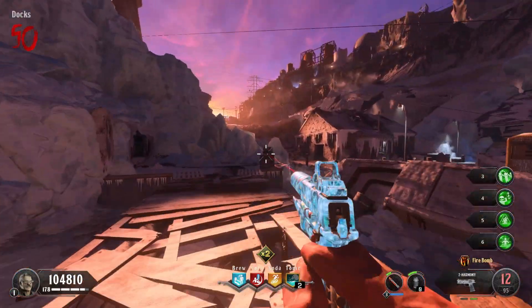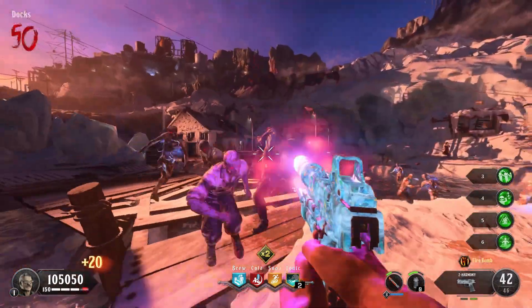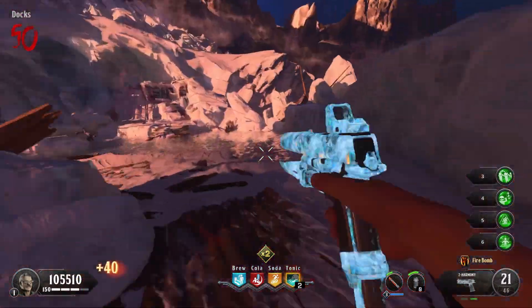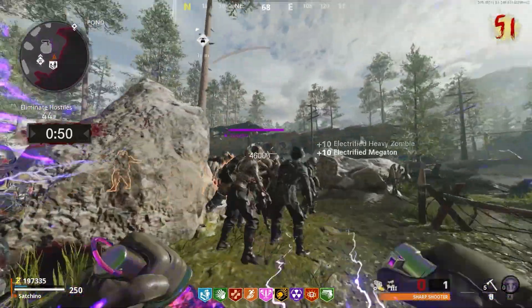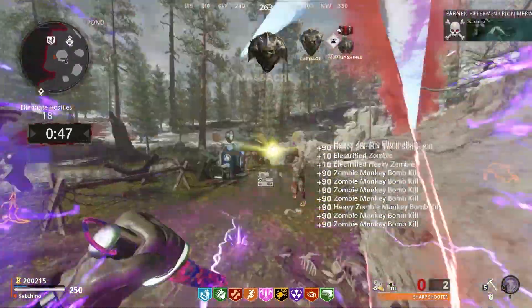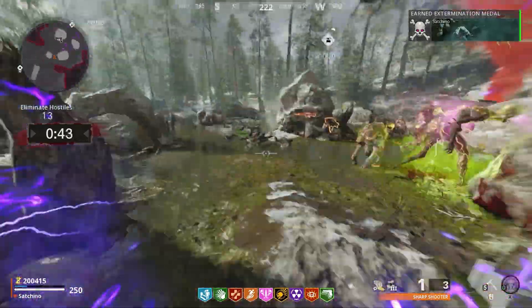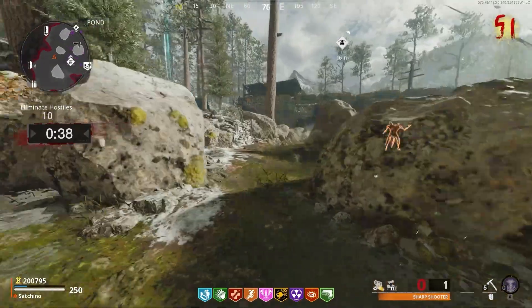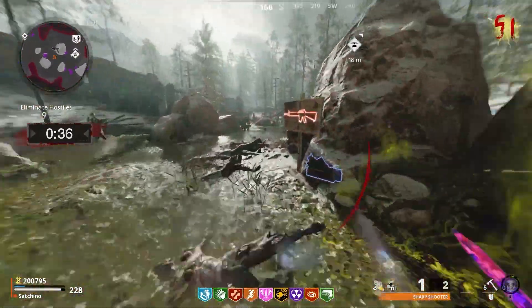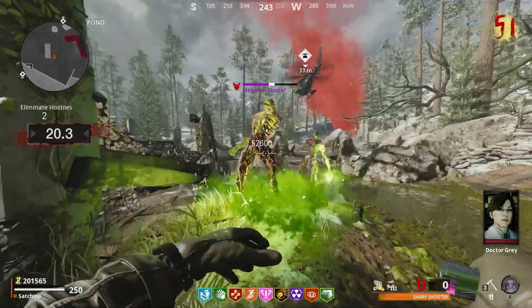In today's episode of 'How Long Until Satch Destroys His Mental Health,' I'm going to be attempting to get to round 50 using nothing but wall weapons. Wall weapons in Call of Duty Zombies aren't really the best — they aren't bad at all, but for the most part you're only really using wall guns early game until you get to the box, or if you're doing high round runs and need something for points. This doesn't really apply to the more recent zombie games like Call of Duty: Vanguard, as nearly everything in those games is capable of getting you to round 50.